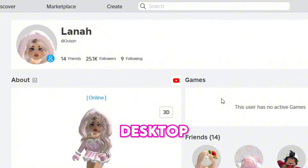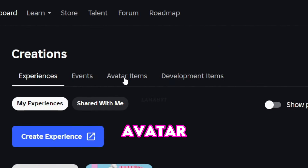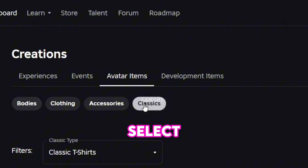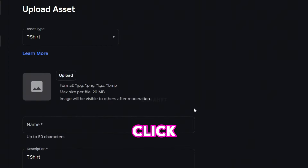From your desktop or mobile browser, go to roblox.com and click the Create button, then go to the Creations section. Choose Avatar Items and make sure to select Classic, with the classic type set to T-Shirts. Then click Upload Asset and click the upload button, or drag the image you just screenshotted and cropped.